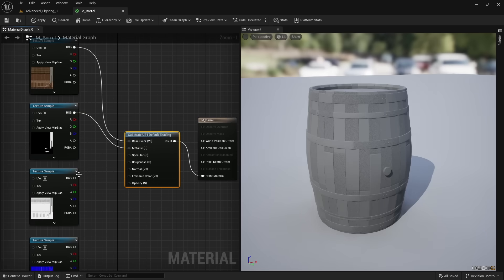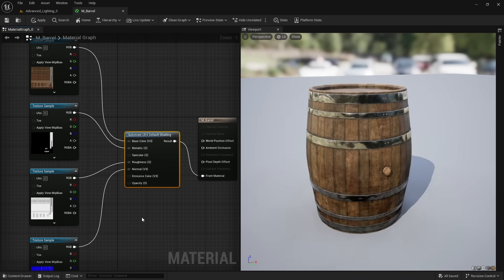Here we get back access to our texture maps, so the complexities of Substrate are optional. Substrate will most likely release in 2024 and replace Unreal's old material system. When it does, you will learn more about it on the channel.